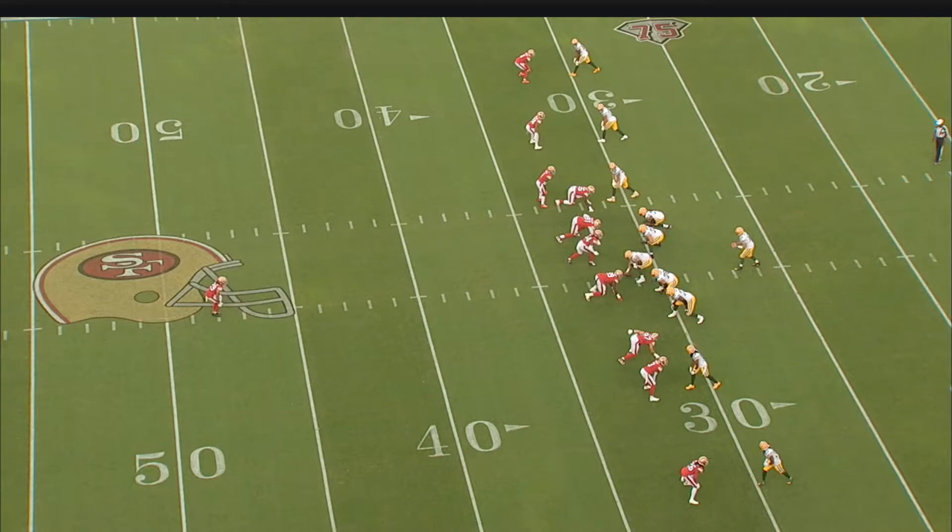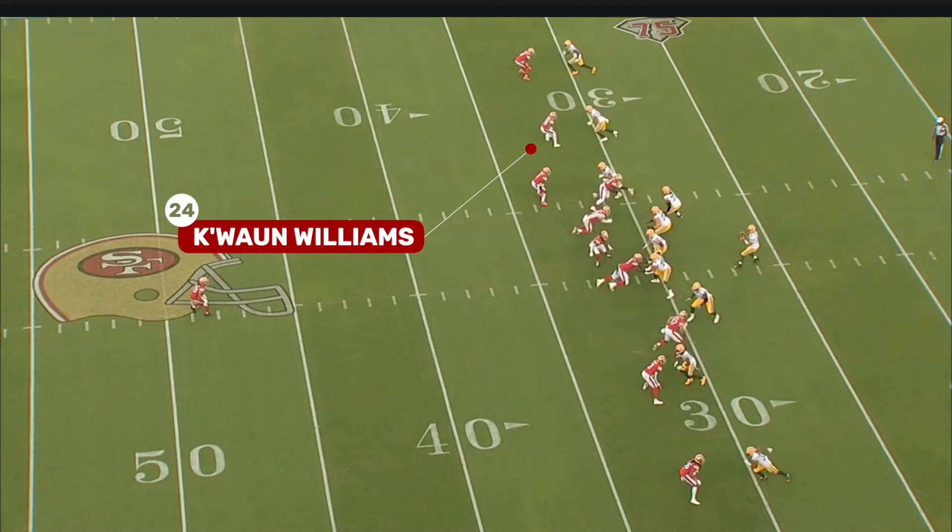This is what we talked about — the 49ers not really disguising or doing a lot pre-snap to throw you off the scent of what they're trying to do, playing more obvious man coverage. Every single man coverage defender underneath is directly aligned over the player they're going to be covering. They're up on the line of scrimmage, eyes locked on that guy. This is as clear of a man coverage read as you're going to get, and they don't change anything post-snap.